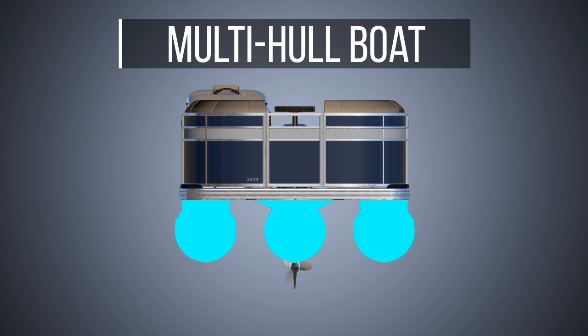Multi-hull boat: Catamarans, trimarans, pontoon boats, and some houseboats have a multi-hull design. The wide stance gives greater stability. Each of the hulls may have any of the bottom designs described above.